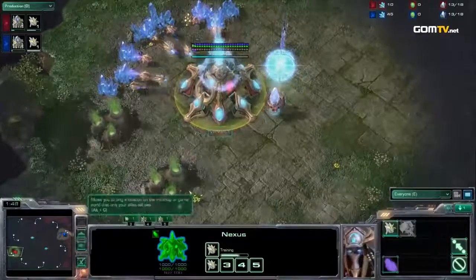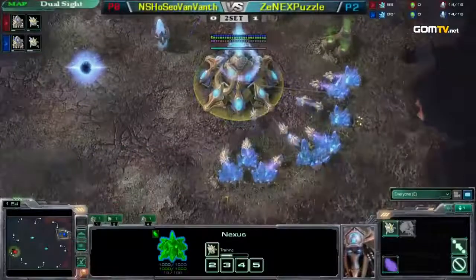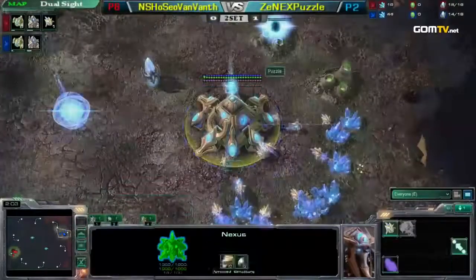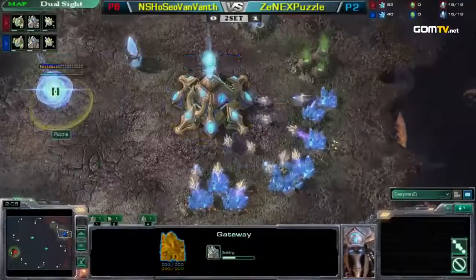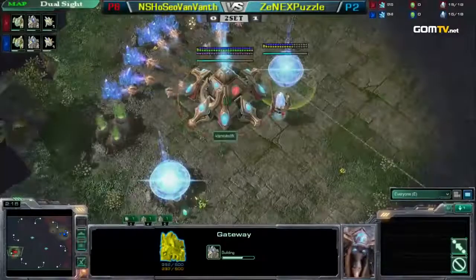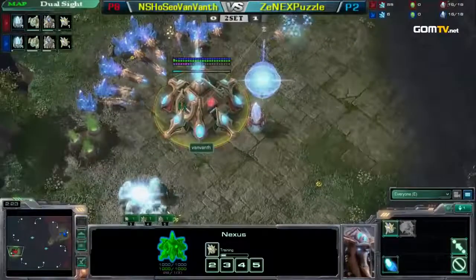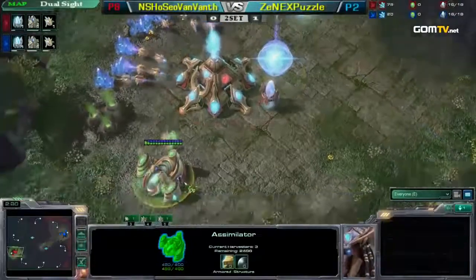Alright, so this map is DualSight, obviously. It's a fairly small map. There are normal-sized ramps. There's not a whole lot of different areas where your opponent can try to do weird stuff — it's just a very normal map. PvP, there's nothing really special about it. However, the one thing I will say is it's got a very wide cliff all around the side of the base. There are several different locations where your opponent can blink inside your base. That could come into play.